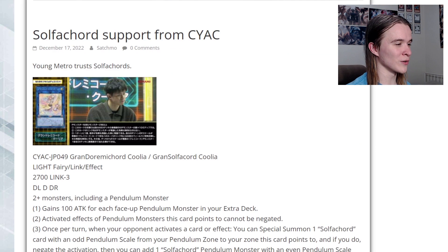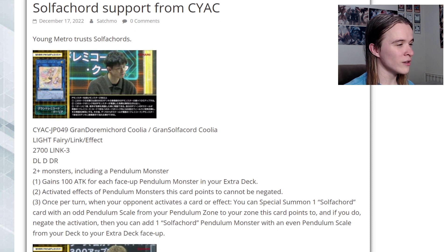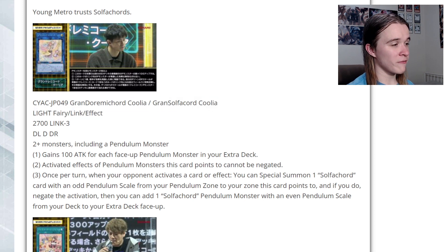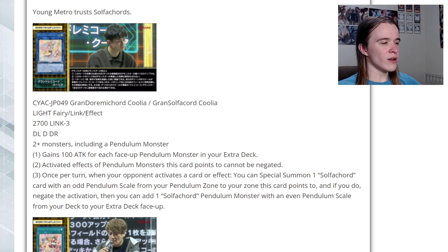Starting off we have Grand Solfachord Coolia. It is a Light Fairy Link 3 with 2700 attack. It has down-left, down, and down-right arrows. It requires two or more monsters including a pendulum monster. It gains 100 attack for each face-up pendulum monster in your extra deck. The activated effects of pendulum monsters this card points to cannot be negated. Once per turn, when your opponent activates a card or effect, you can special summon a Solfachord card with an odd pendulum scale from your pendulum zone to a zone this card points to, and if you do, negate the activation. Then you can add a Solfachord pendulum monster with an even pendulum scale from your deck to your extra deck face up.